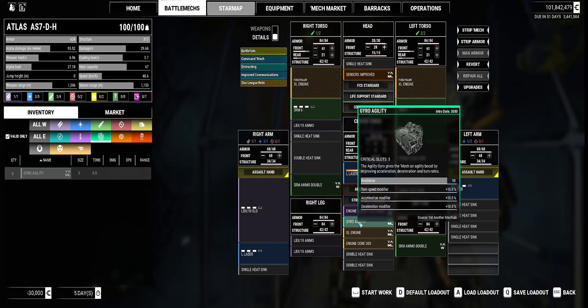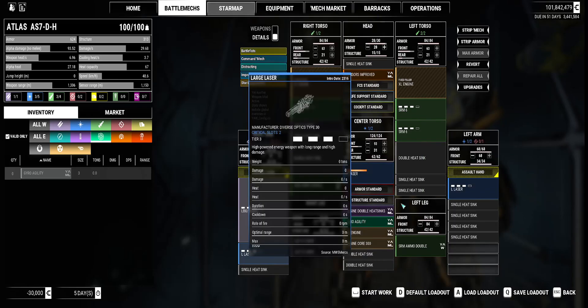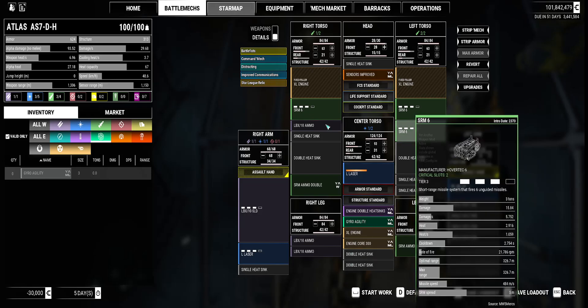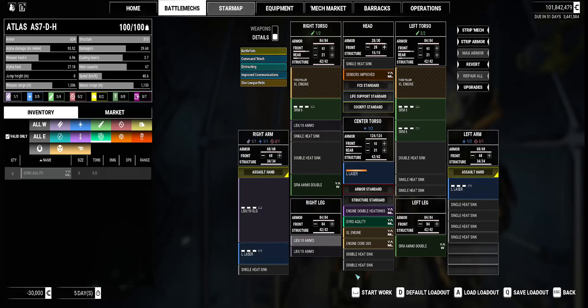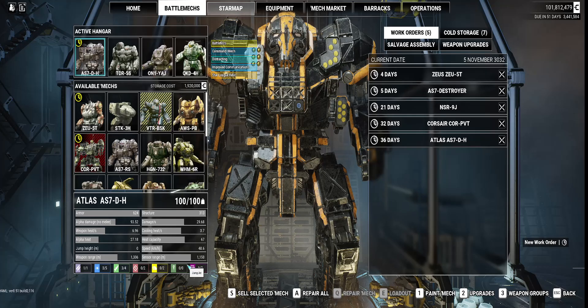You take what you get, and that's what I get. 93.52 on damage. I wish those were all fours — I wish those were fives — but they are what you get. It's three large lasers, LBX 10 solid, and three SRM 6s for up-close range. If you get your timing right, you take off all his armor and then penetrate — it's over. Looking forward to trying that out.